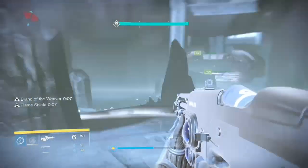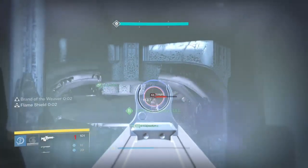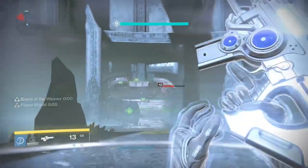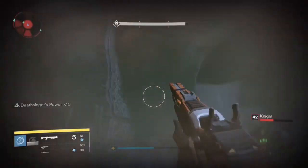This bit is very repetitive but it does require a bit of coordination and teamwork to get it done properly. Now more time is almost up — a player has returned and is inside the bubble. He is now taking the bubble and we have the Deathsinger's power times ten.